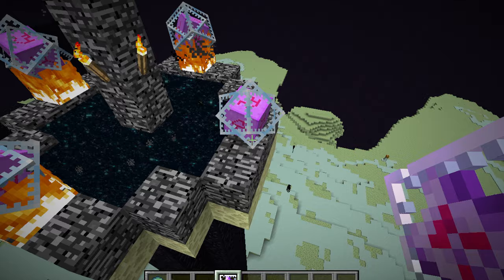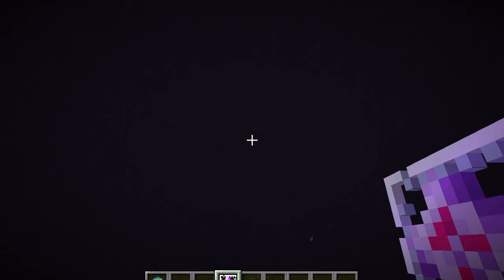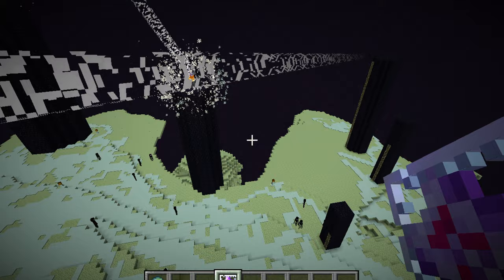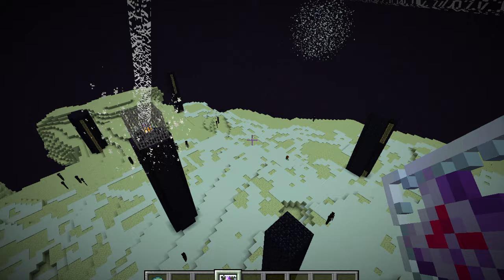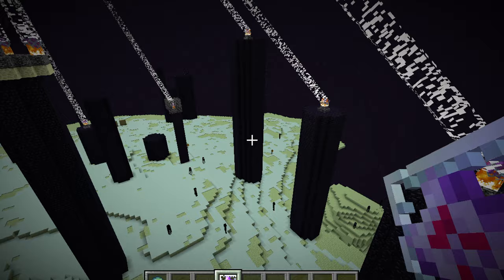After that you will place an end crystal on each side of the portal. This will begin to recreate the dragon. As you can see, the towers are regenerating again, and the dragon will soon come. And there we go — the dragon is here.